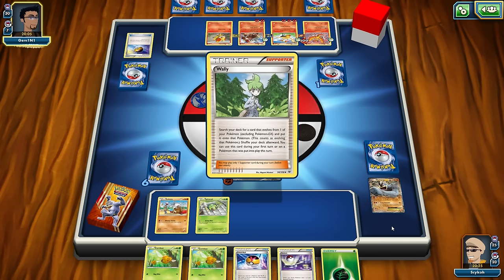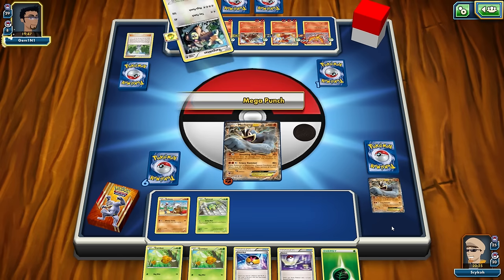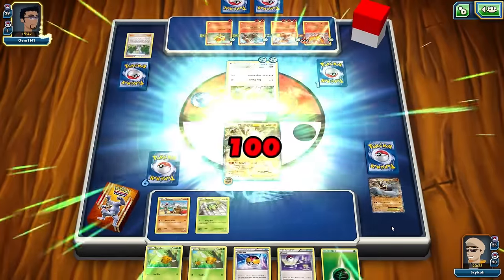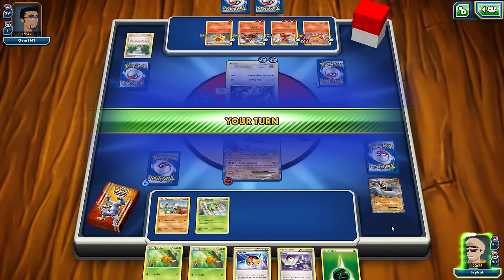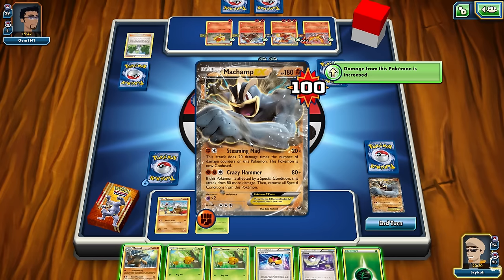He's got a Wally — going to search his deck for something that evolves, probably going to go for a Delphox. A lot of the cards he has are nothing too fancy; I've just not been playing that well against him. He's got a Hard Charm, so I guess he's putting it on Fennekin. He's got all of his Pokemon powered up with items — lots of items on his side. And there's going to be Mega Punch for 100 damage. We're at the point where I don't think there's anything I can do because I can't get enough energy cards down in time.